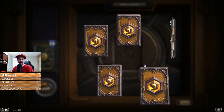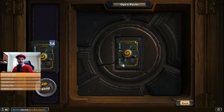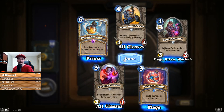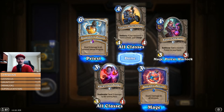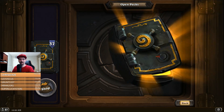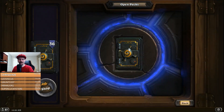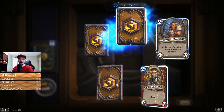I saved up quite a lot of dust. I was gonna craft some more golden cards, but with the new expansion I'll probably want to craft some legendaries that I don't pull. Pretty excited about Dragonfire Potion though — Priest needs a better board clear. Excavated Evil just didn't quite cut it, so five damage is pretty sweet. Definitely will be trying out a control Priest.